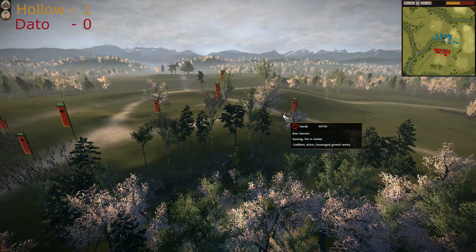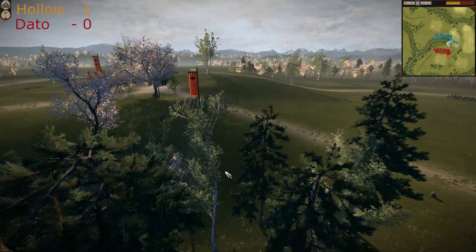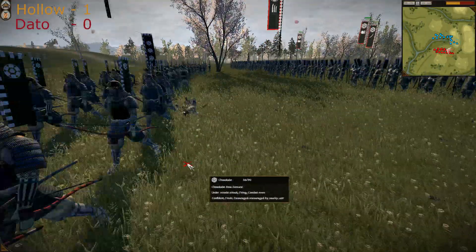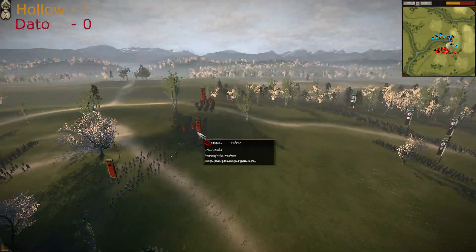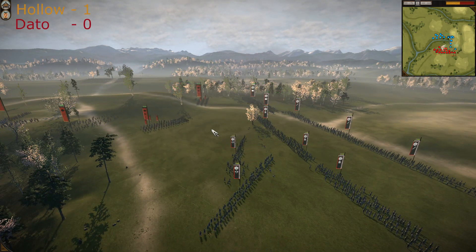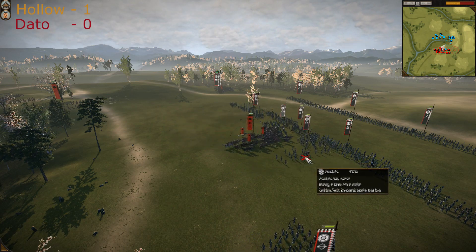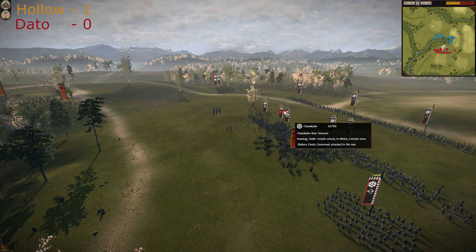Holo is now attacking — he sent one of his bowmen forward and first blood is spilled. Some Chosokabe Bow Samurais have died. Now the great guard charges — but it's a very bad charge. He's sending the great guard forward again, and the Chosokabe Bow Samurais are wavering.